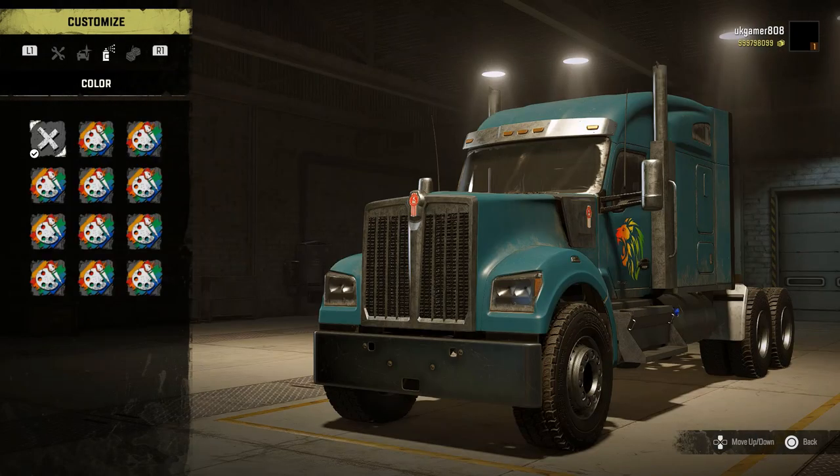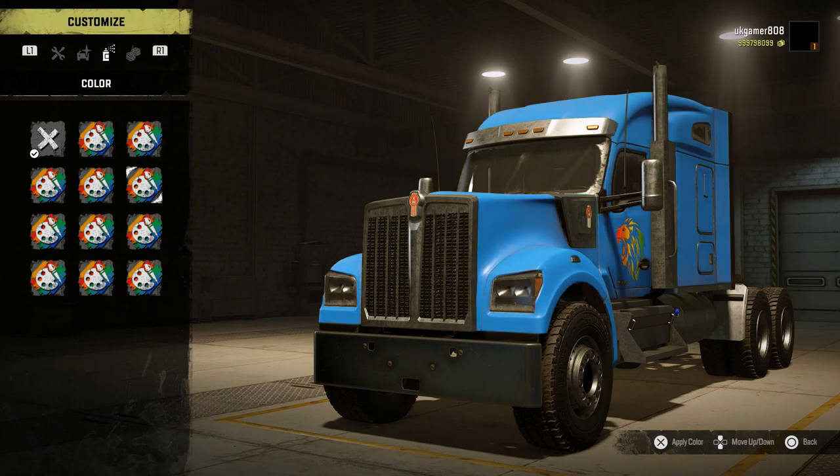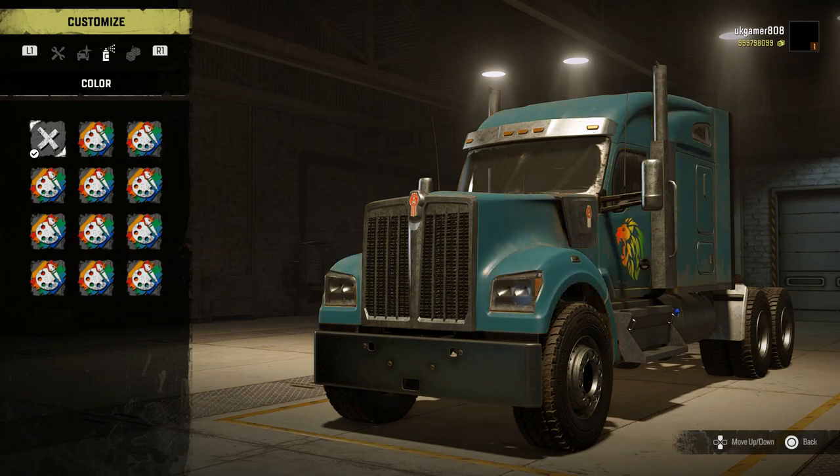The rims are all the same, and here are the color choices. For those who don't know, this is the Optimus Prime paint job — that's why you've got the Optimus Prime logo on the back. Some of you might not be aware of that. There are quite a few different color choices available as well.